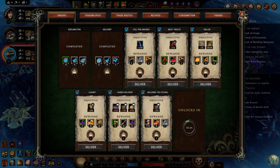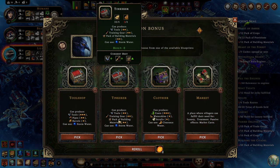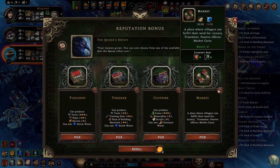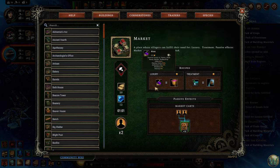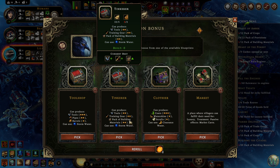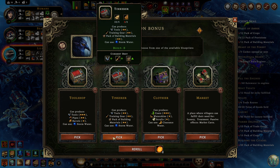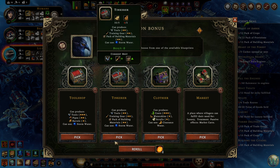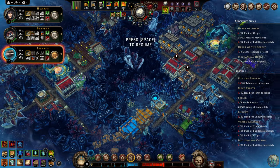All the packs. Maybe a pack of building materials — better recipe might be a good idea here. Training gear wouldn't hurt either. Tools are good too. The clothier would give us the better coats though. The market would be good for that carry, plus a place to fulfill the need for luxury. I think I need to go with the packs of building materials given the demands here. I feel like I have to. Yeah, let's do it.